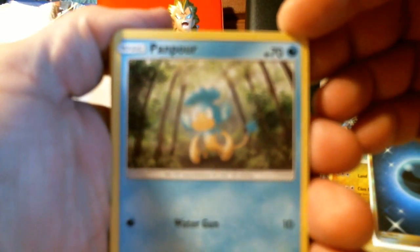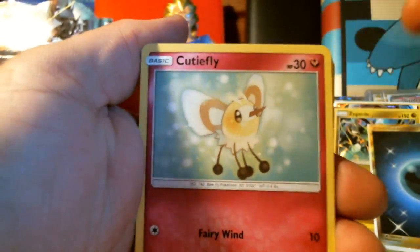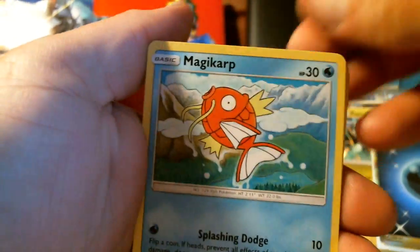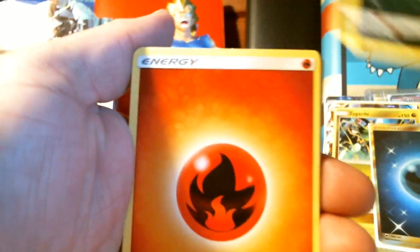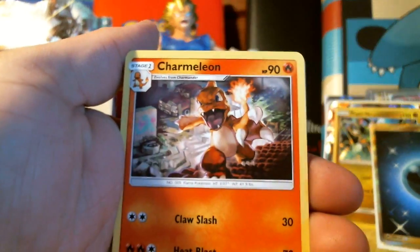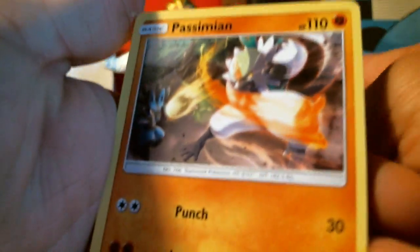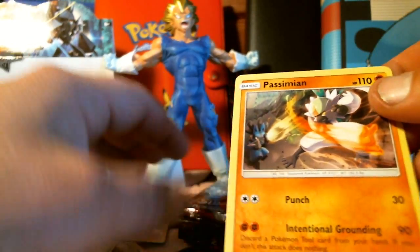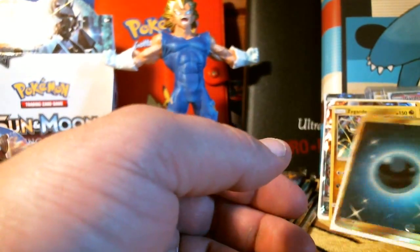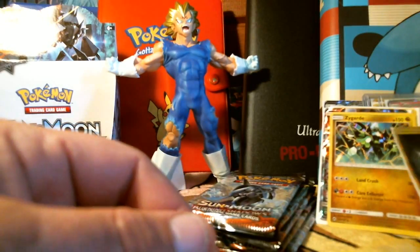Panpour, Cutiefly, Pancham, Magikarp — I love how it turns into Gyarados — Alolan Rattata, and a golden Magikarp Charmeleon. Love that card, it's gorgeous. Buffalant reverse, and a Passimian — that is the rare. I'm so curious about that secret rare energy we pulled. I never knew they did energies like that — super cool. I'll have to look that up and get back to you in the next video.